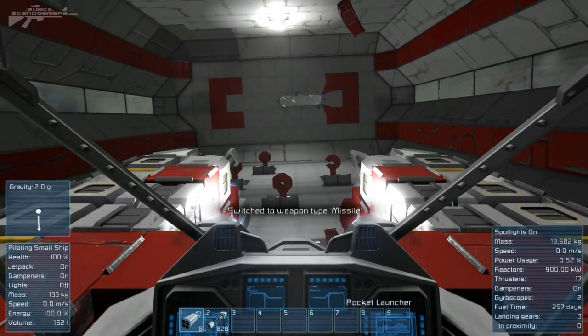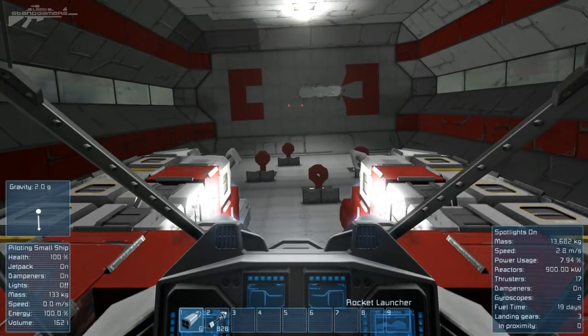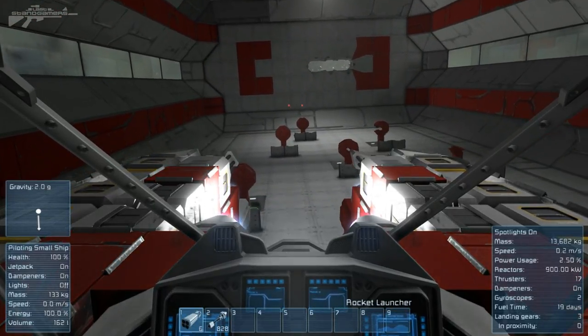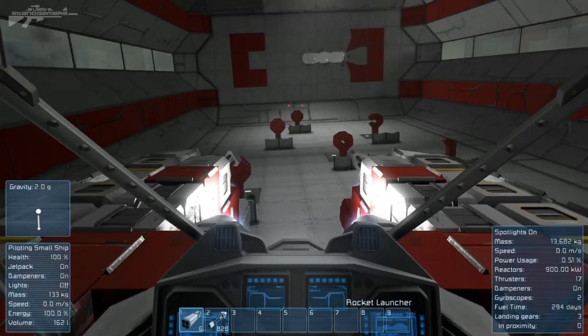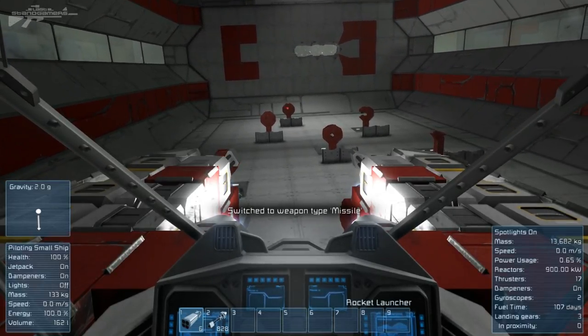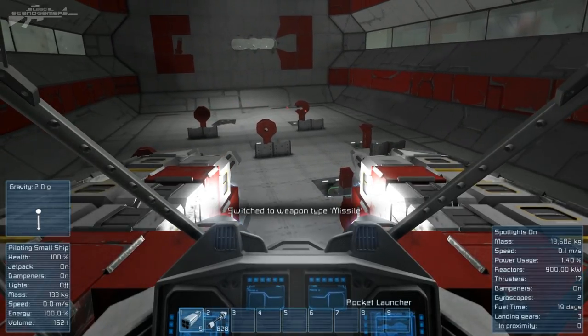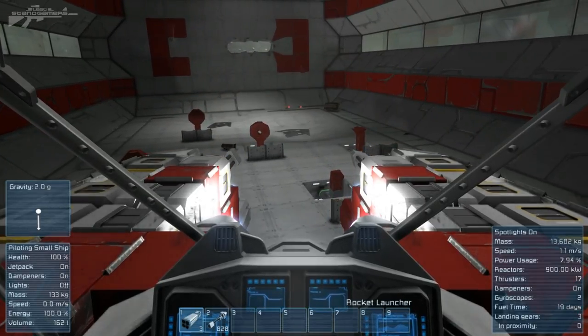Moving on to rockets — this is where it's really key. We've got two rockets here, and previously we'd have to fire both. That's wasteful; one rocket is sufficient to destroy a small ship or a fighter. So we switch it to one, target that ship, and there we go — that's all we need. Much easier than firing two when we don't need them.